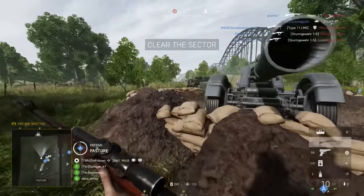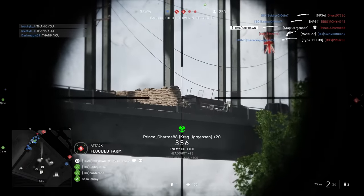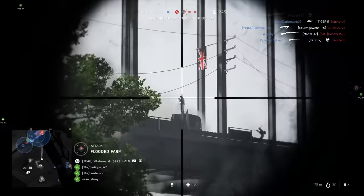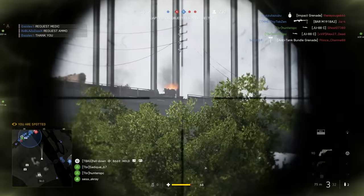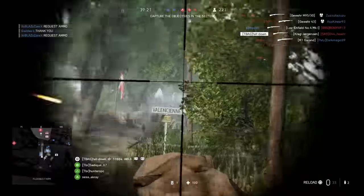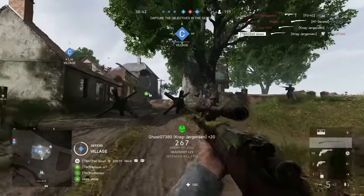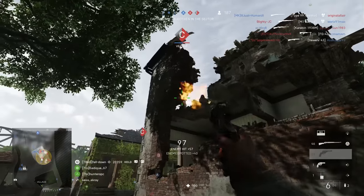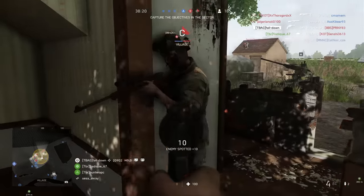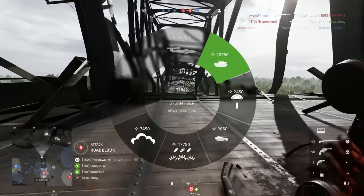Now it's time for the big bad machine — the Sturmtiger. But first, obviously, we need to get 20,000 points. We almost have enough points for the Sturmtiger, the ultimate squad reinforcement weapon. A couple more points... okay, we can get a Sturmtiger. Let's call it in.